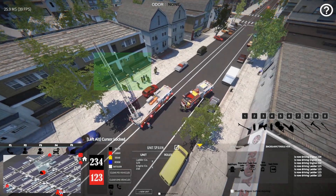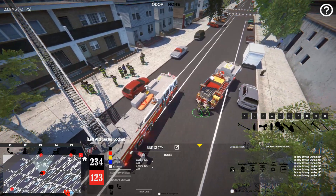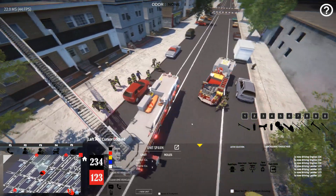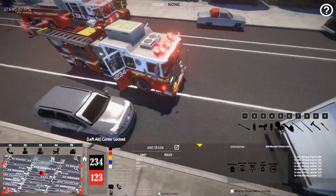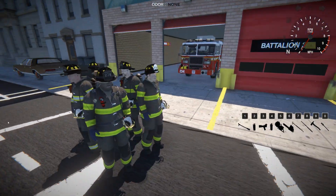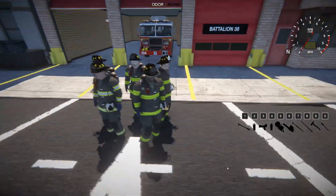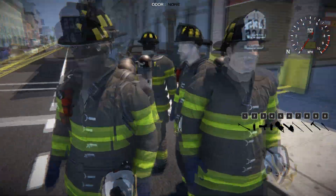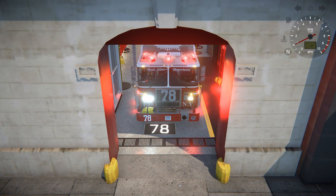You can get them all back into their company with one click of a button and they'll return to the rig. In this clip I'm showing how quick you can change between firefighters in a company just with one button, switching between the different members. And here's our promised preview of the new engine 7-8 and 5-7 2020 models.